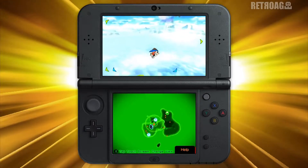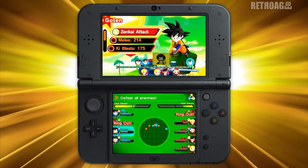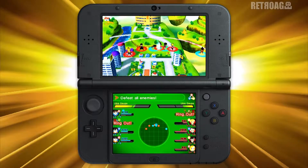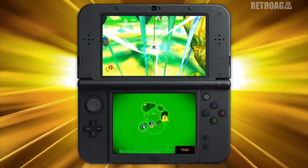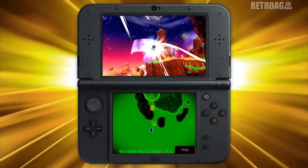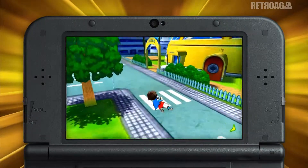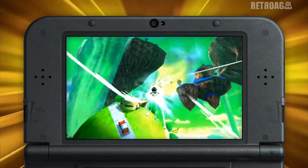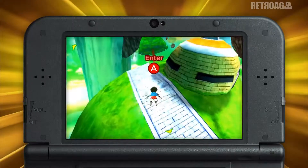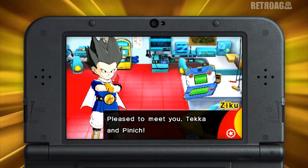Looks aside, every player avatar has this critical ability in common: Flight. Because when you're not battling it out with the world's biggest and baddest, you'll find yourself exploring a handful of worlds built from different locations across the Dragon Ball timeline. Take to the skies as you seek out new opponents to fight and recruit, and visit Bulma at the Capsule Corporation, or King Kai on his iconic home planet. Navigating this world is easy thanks to your electronic companion, Ziku.